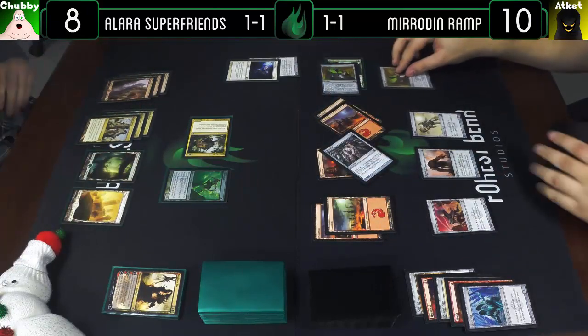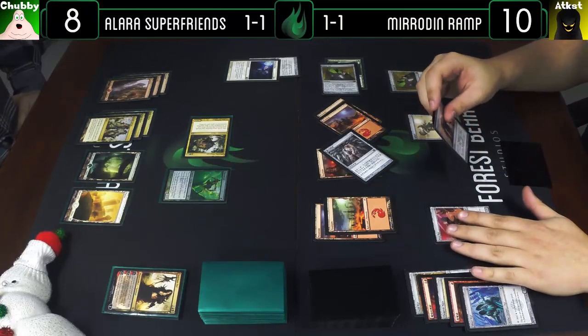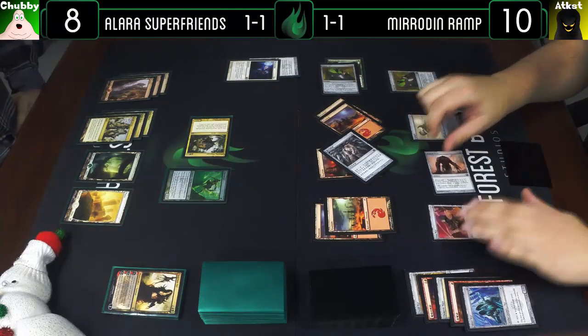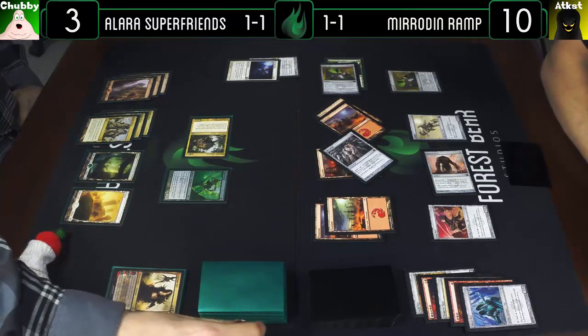Draw — we shall play another Mimic Vat. Always what you want to see in a losing position. Attack you for five. Attack me for five. I'm gonna take it and go to three.